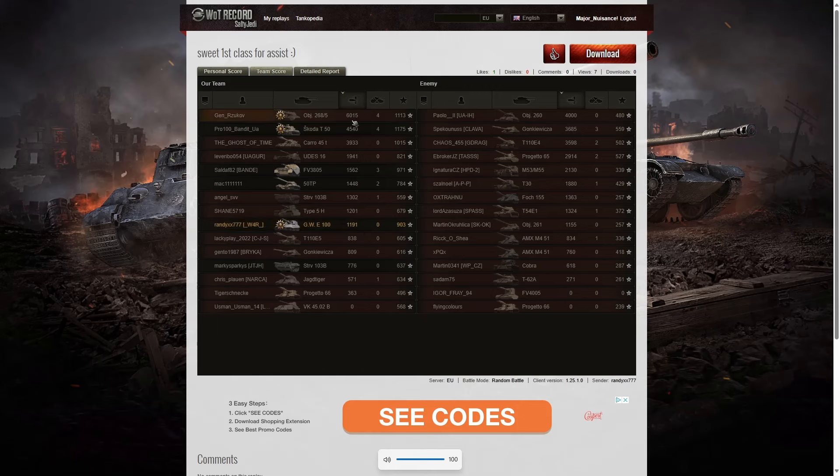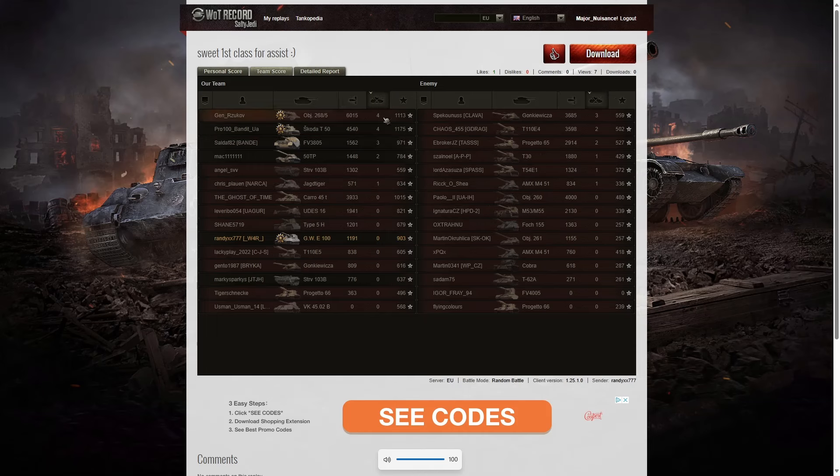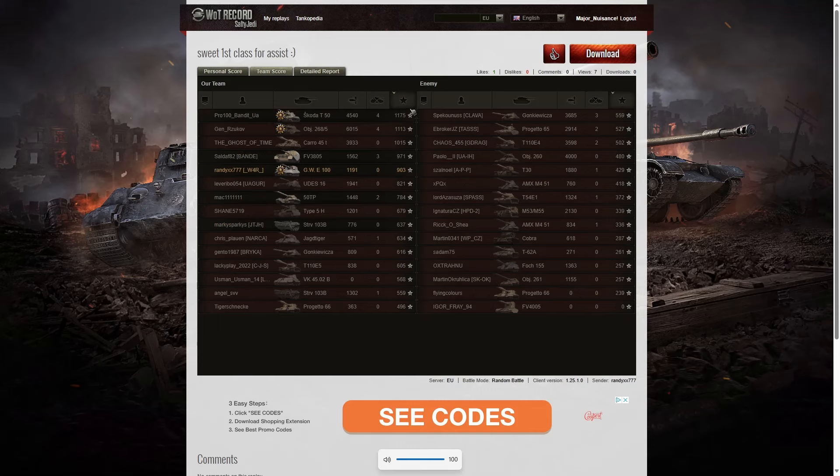Looking at the team score, the highest damage Randy did was 1,191 hit points. The highest damage in the game was the 268 Version 5 who picked up a High Caliber for 6,015 hit points, followed by the Skoda T50 with 4,540 — he got a Leathal medal. Third highest damage went to the Object 260 on the enemy team with 4,000 hit points. For kills, the highest was the 268 Version 5 with 4; the Skoda T50 had 3, as did the FV3805, the Gonkabisa, and two kills each went to the 50TP, the E4, and the Progetto 65.